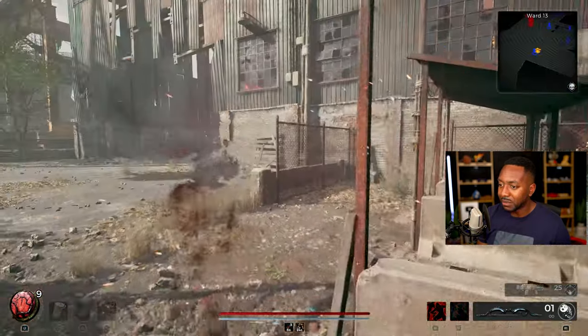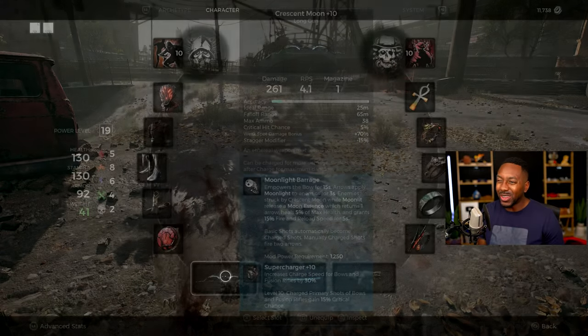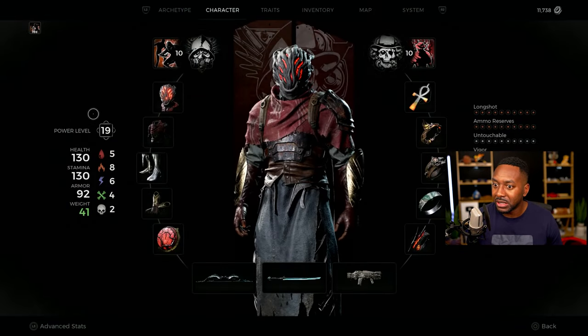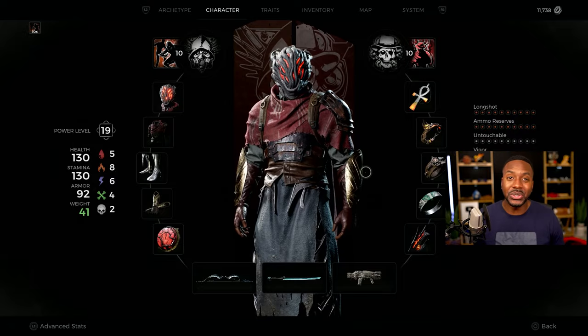Just 10 hits and boom, it's back up — and we can do even more damage again. I think I explained the full build — everything you need: inventory and traits. We're pretty good. So now let's just go have some fun, fight some enemies, and see how juicy it can be.